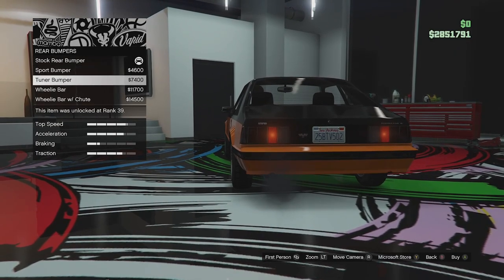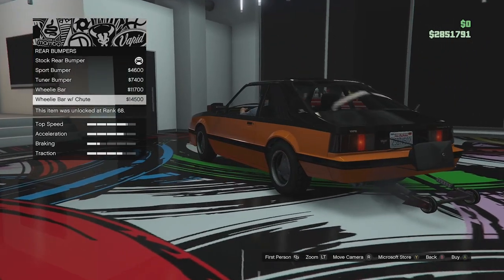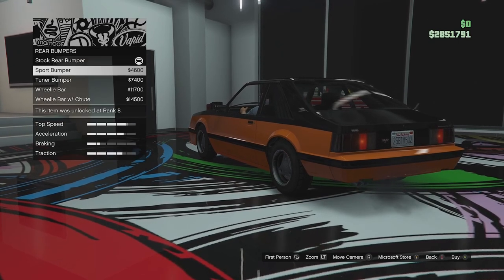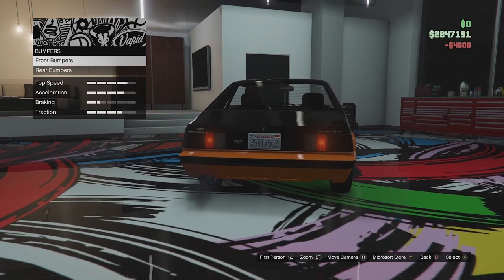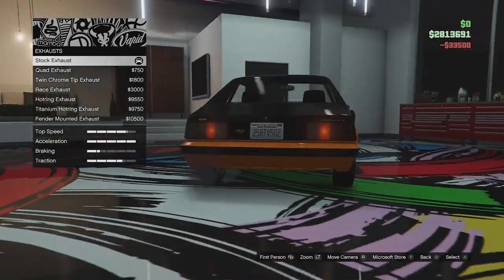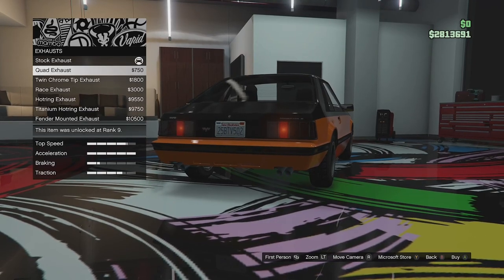Rear bumper options: we've got the stock, a sport bumper, the tuna bumper, a wheelie bar, and a wheelie bar with a parachute if you're building this into a drag car. These are also the same as the police variant. I'm going to go for the sport bumper to match the front. There's no visual engine customization but we'll go for the level four upgrade.